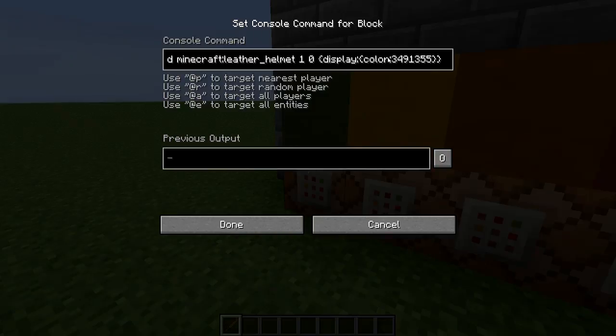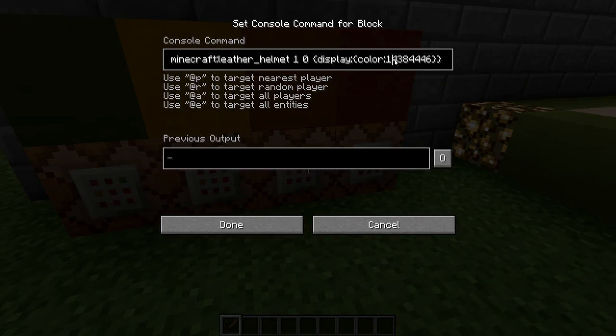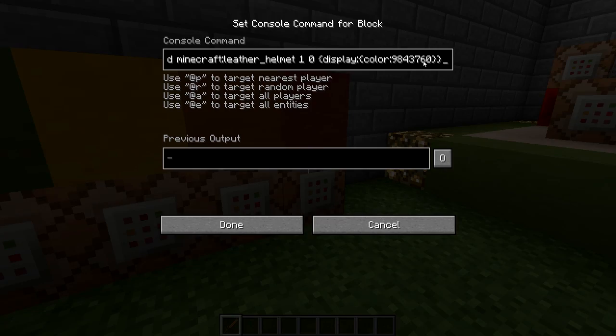So the green one is this, the yellow one is here, the orange is this, and the red one is right there.